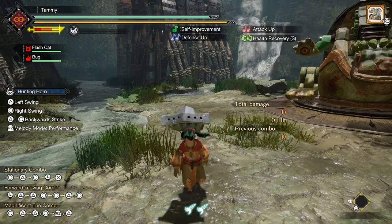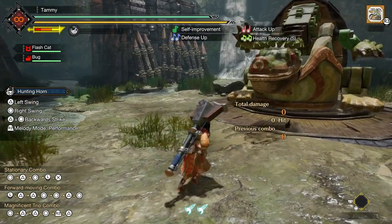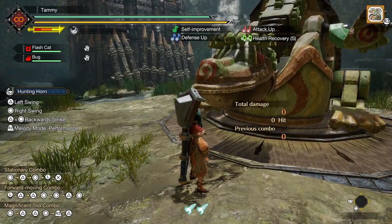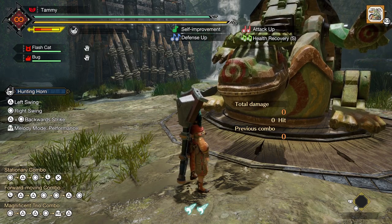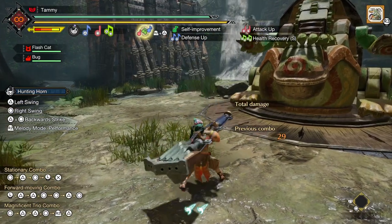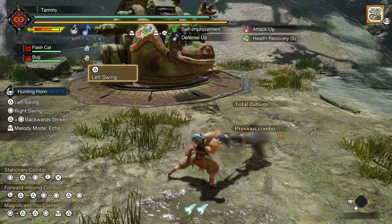Just like the World guide, I'll go through each of the face buttons linearly and introduce the rules surrounding the combos. Moving and pressing triangle while sheathed will only unsheath your weapon like the gunners, and not do a draw attack. This allows you to draw smoothly into any one of your attacks, and by extension any of your notes, with no problems. It's also quicker to draw while moving than while standing. Standing and pressing triangle will perform the left swing, as usual.